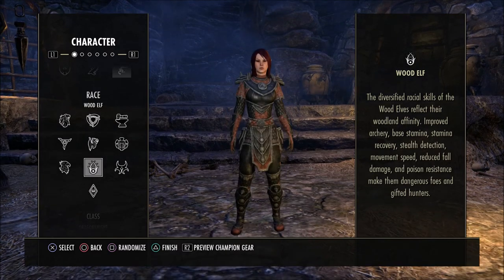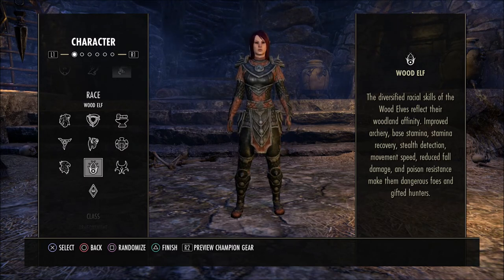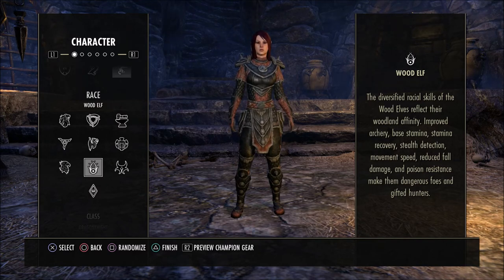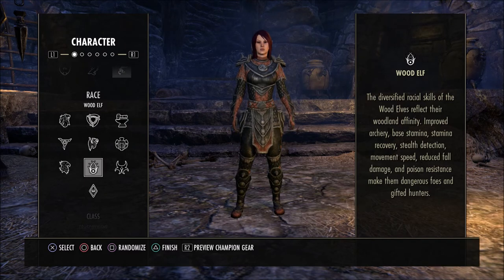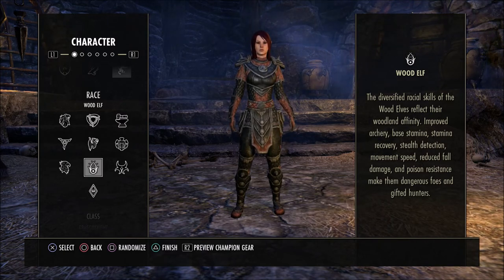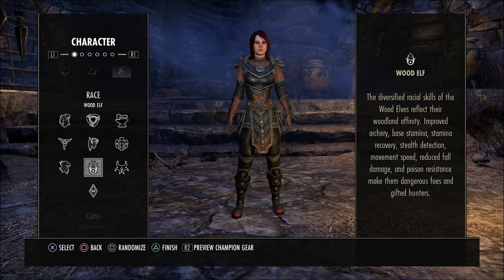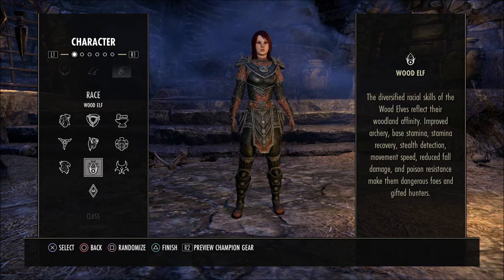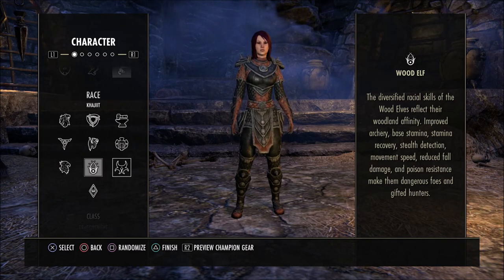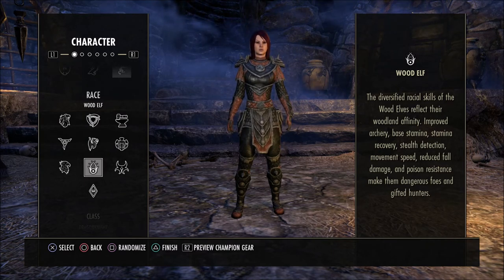When it comes to the Wood Elf, you'll see a lot of people using them. I have a Wood Elf Warden that's a stamina solo character and I really enjoy it. They have improved archery, base stamina and stamina recovery, stealth detection, movement speed, reduced fall damage, and poison resistance — pretty well-rounded characters. They're good for PvE and PvP. I've used mine in veteran dungeons running a dual bow build. That may not be the best stamina damage dealer, but it's very enjoyable and viable.